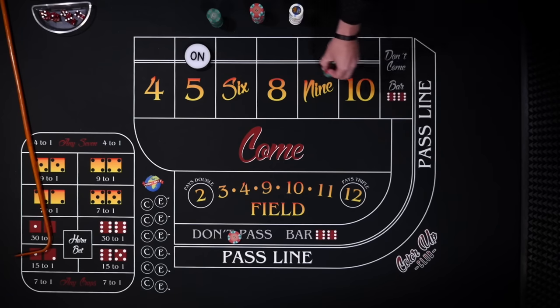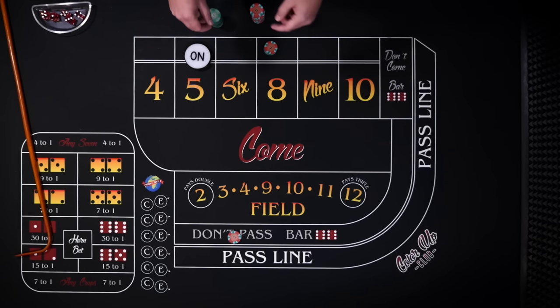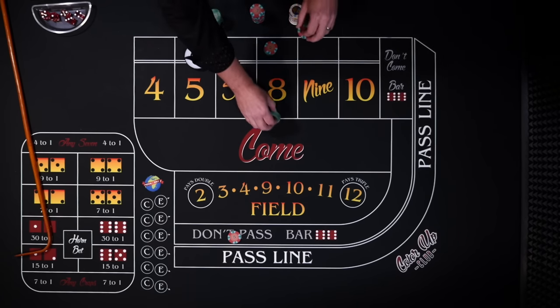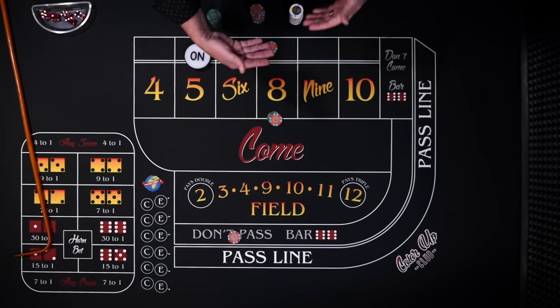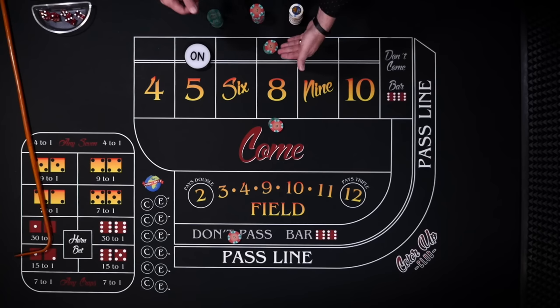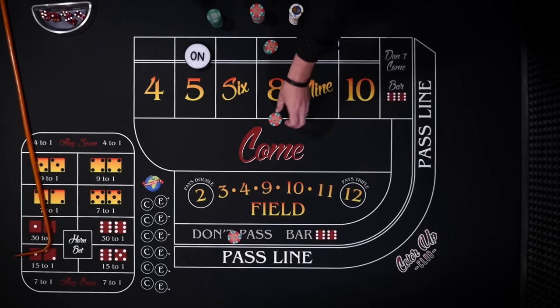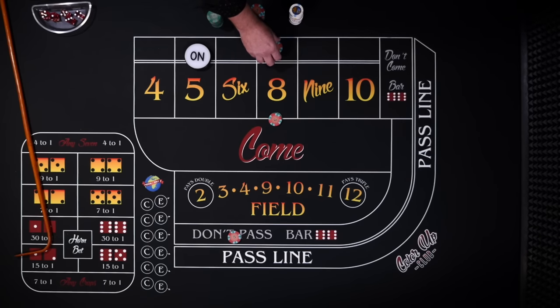Now let's say that 8 rolls. This don't come will travel behind the 8. What you're going to do then is immediately ask the dealer to place the 8. Now you have a situation on the 8 where it can't lose. If you roll a 7, you would lose your place bet and win the don't — breaking even. If you roll the 8, you would lose your don't but win $35 for a $5 profit.